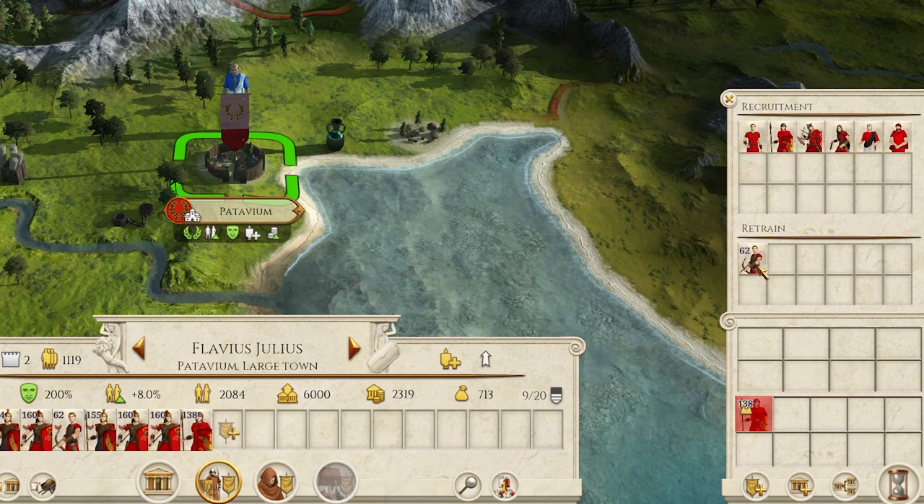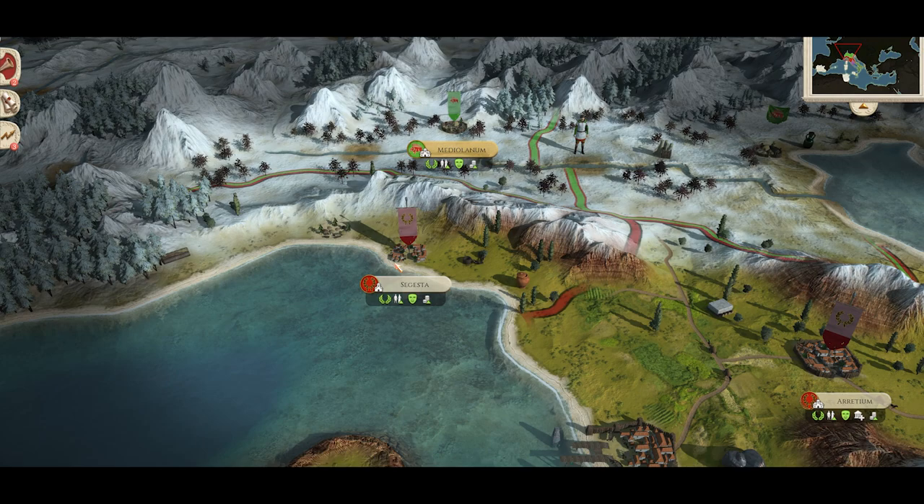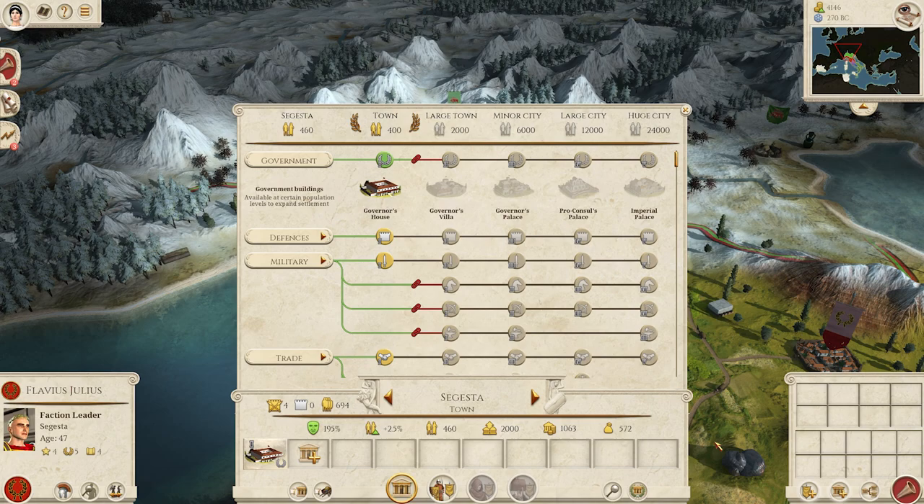Your cities are a blank canvas, ready for you to design and manage however you see fit. Not every road needed to lead to Rome, not if you didn't want them to. Make a fully military-based city, go all in on farming and population growth, or both. It's completely up to you.